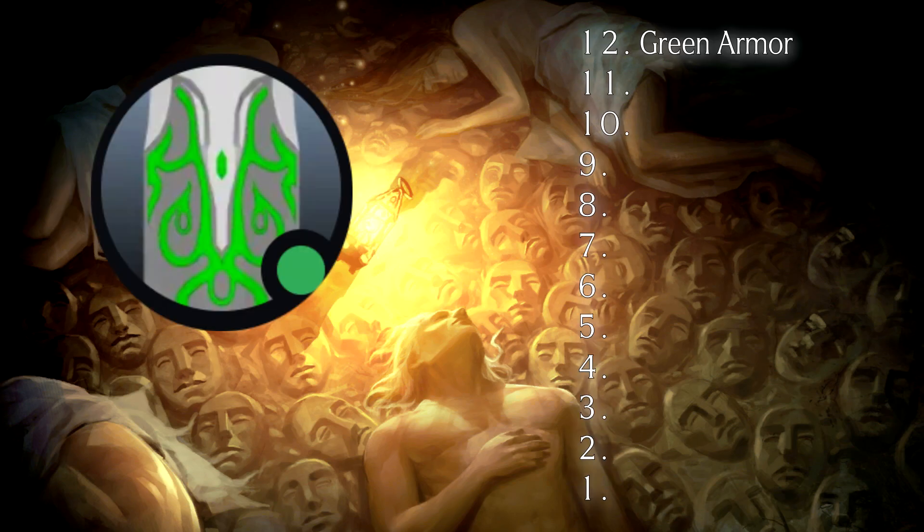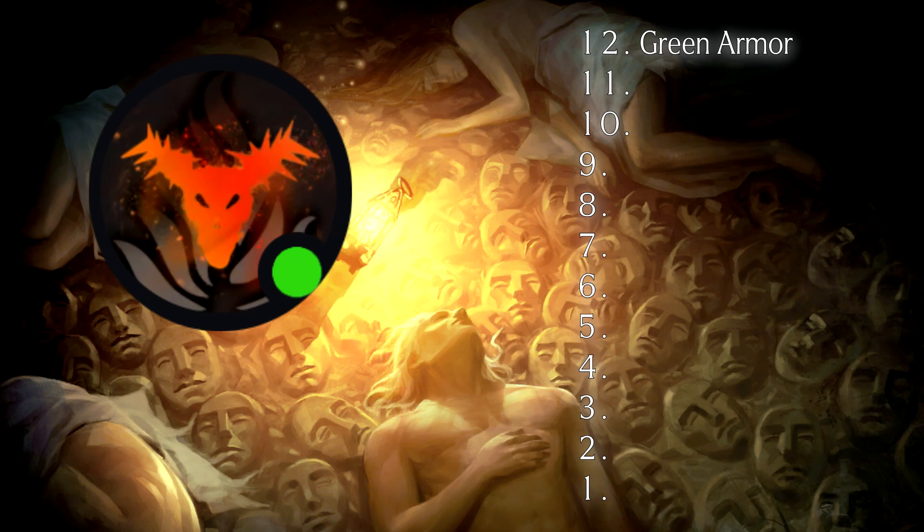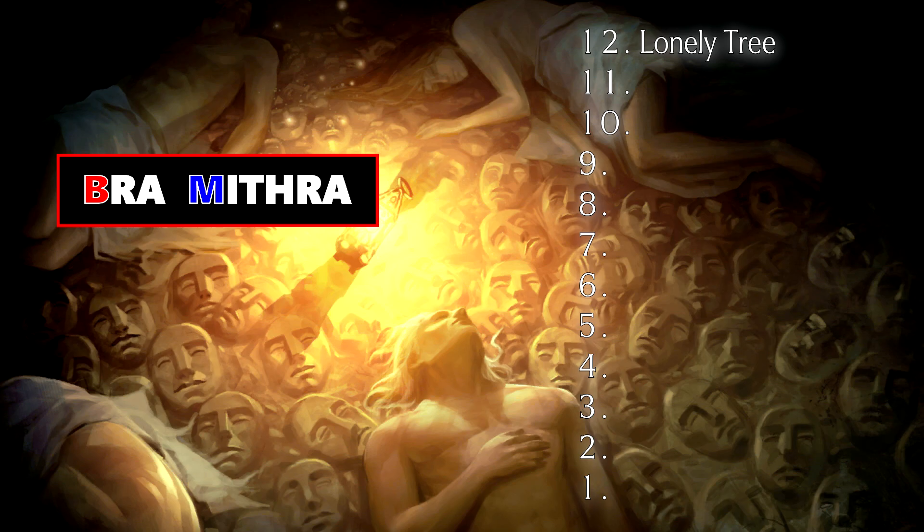Number 12 is Green Armor, for its very little impact on the game. Jay: Green Armor, because I'm never going to finish that in a million years. Slay: Unsurprisingly, I've actually never played Green Armor before, but it's also going to be Green Armor — not just because it's tedious, but I'm not a fan of the gear aesthetics either. My number 12 is actually Lonely Tree. That 100% comes down to price — it costs $100 and I literally just use the cardboard that comes in the core game. That's the only reason I put it lower than Green Armor.